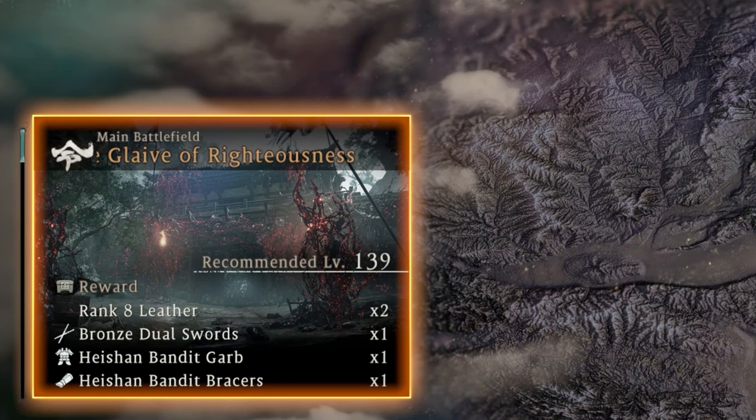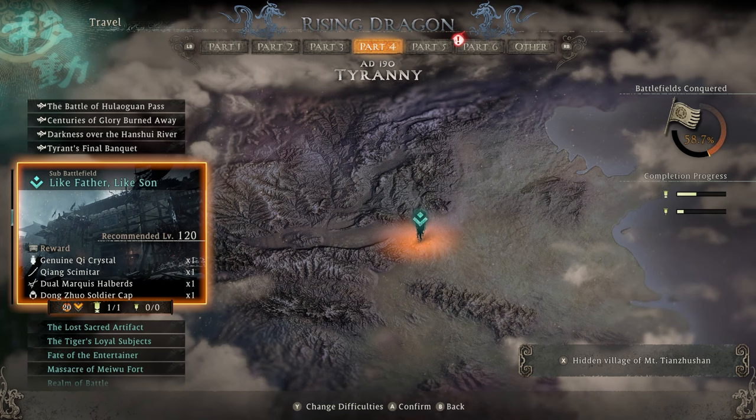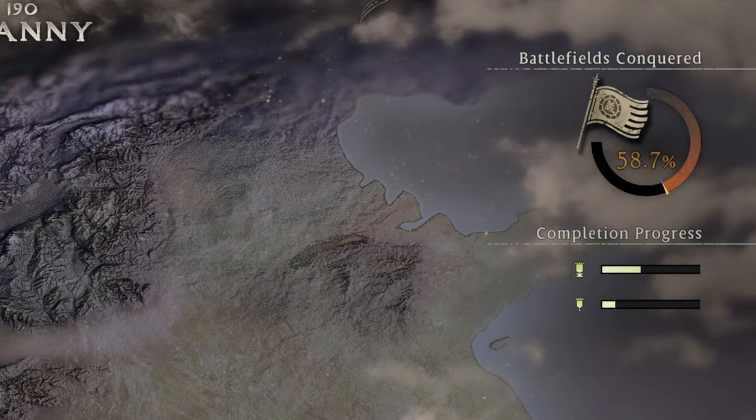This is on Rising Dragon difficulty, meaning this mission has to be done in New Game Plus in order to actually get these five-star items and gray sets. If you haven't made it this far in the game yet, this is located in part six, so it is a little far, but if you're on New Game Plus and not here yet, this is really easy to get to.